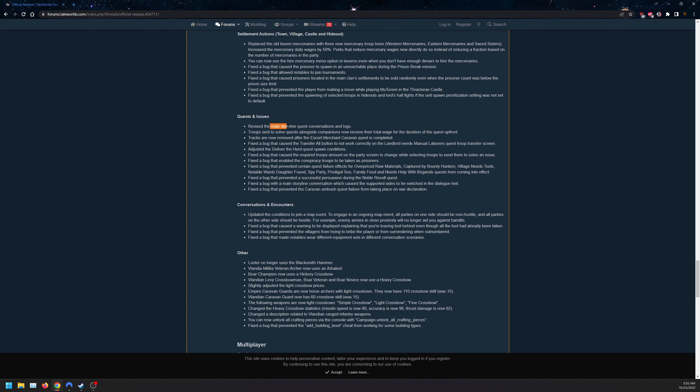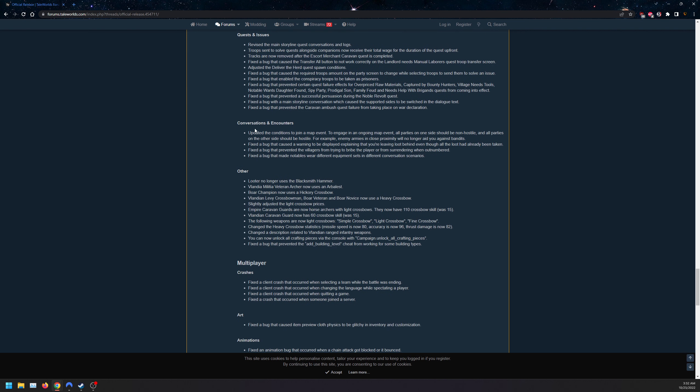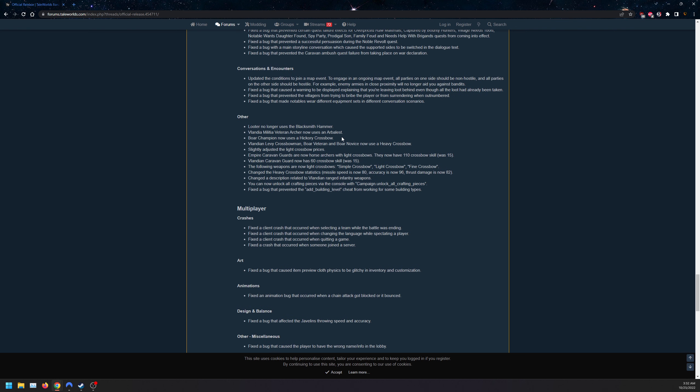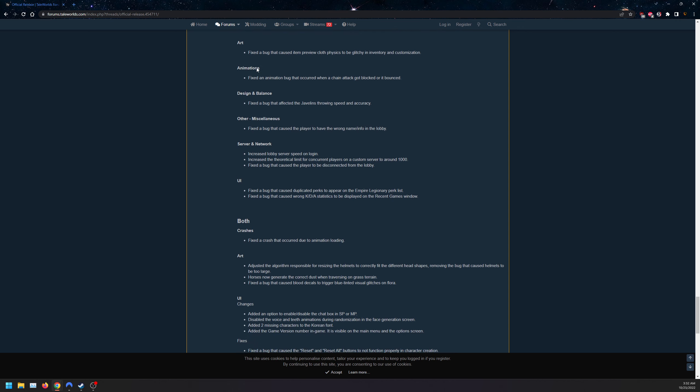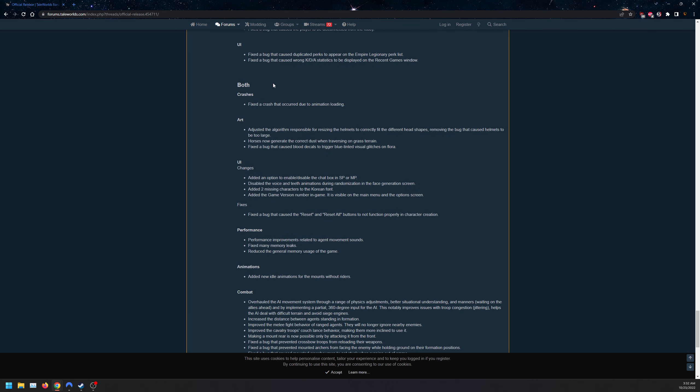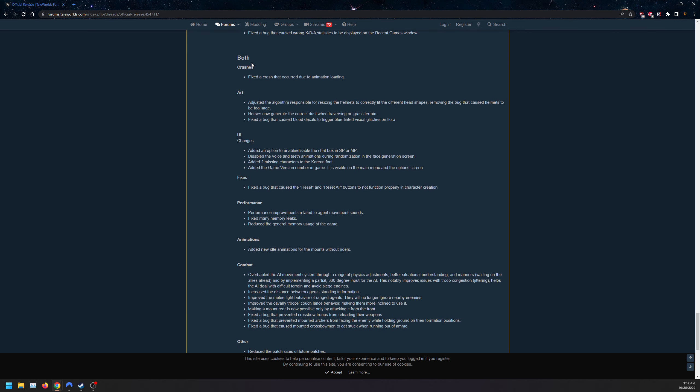For quests, they revised the main storyline quest conversations and logs with a bunch of fixes. Conversation encounters updated conditions for map events and bug fixes — also, the looter no longer uses the blacksmith hammer. For multiplayer there are additional changes you can read yourself. Both multiplayer and single player got a crash fix, adjusted art, and horses no longer generate incorrect dust on grass terrain.